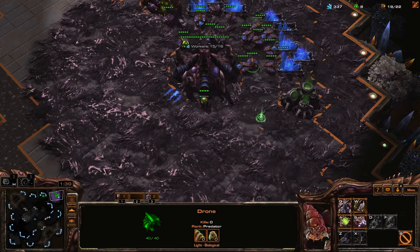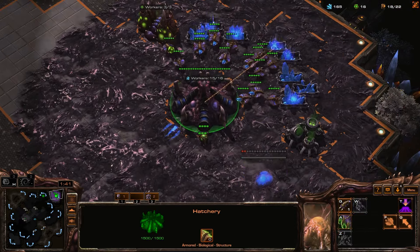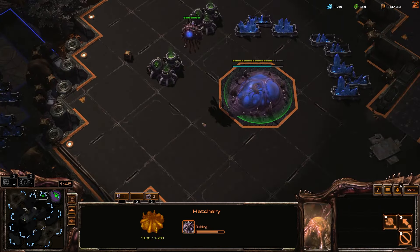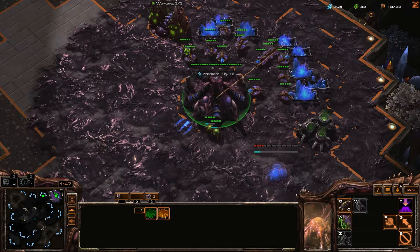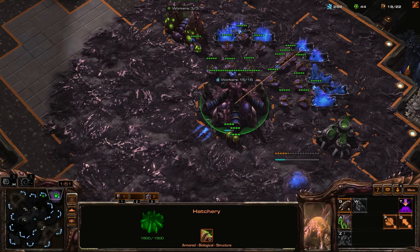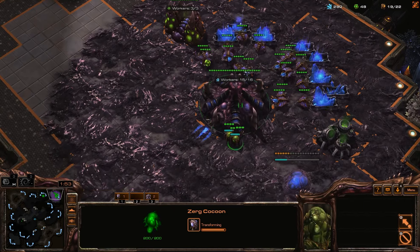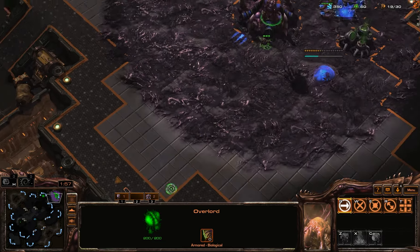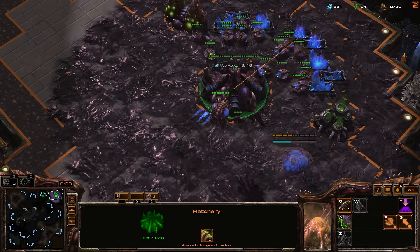Another thing to look out for is that I didn't start my spawning pool until about 200 materials late, which means this hatch is not gonna be putting out anything useful for me for a while now. At least I got an overlord coming out, though. He's just chilling.